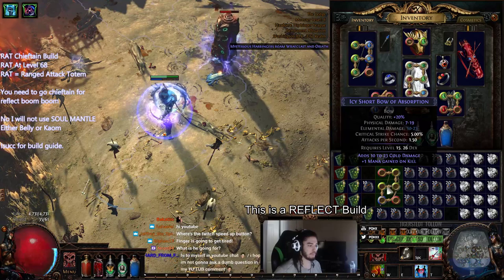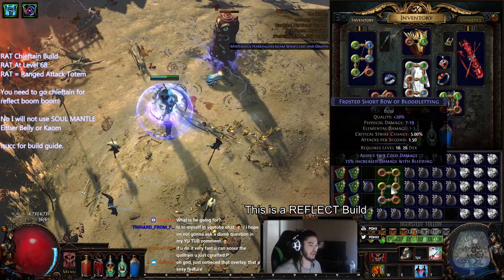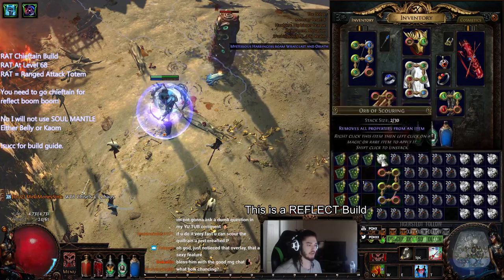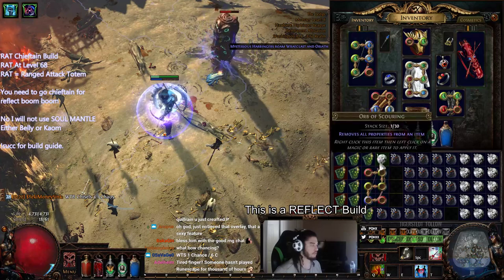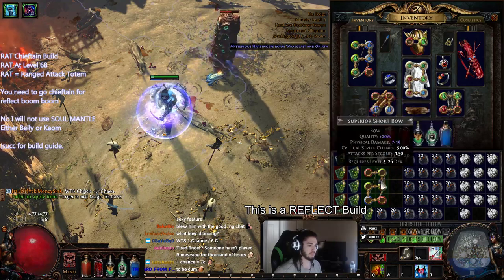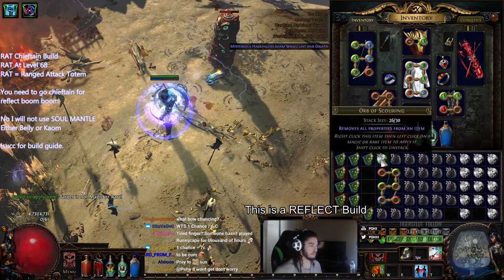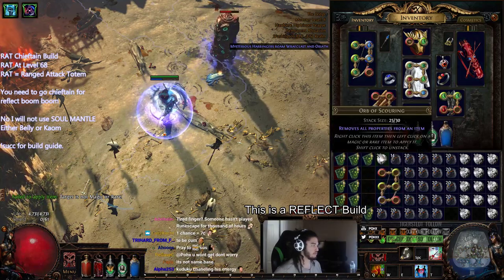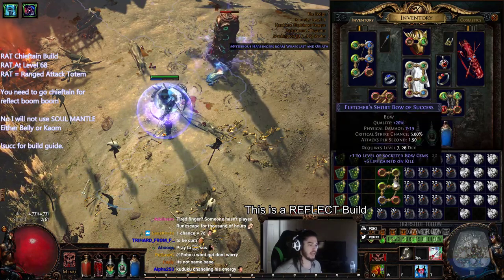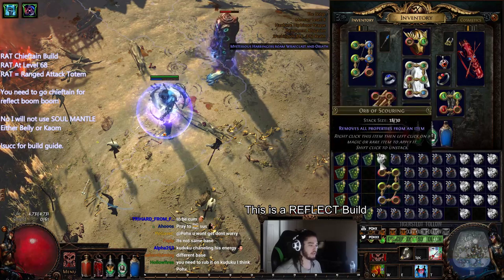Mr. Shortbow, I'm gonna need you to become a Quillarain. You know what would really suck? If I chance this and it turned into... Does Quillarain share the same base as Silverbranch? Is Silverbranch a crude bow and this is a short bow? It's not the same base — then we got this, boys! I've never chanced anything good in my life. Well, actually I did chance a Lightning Coil like 17 years ago in some random league that nobody remembers.